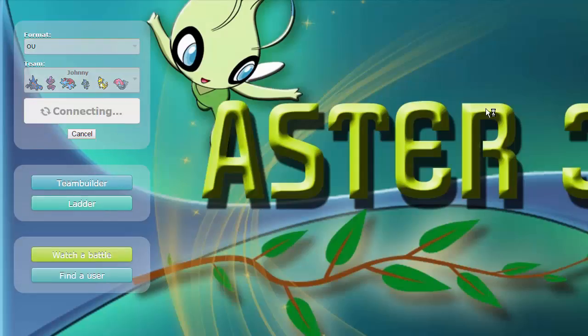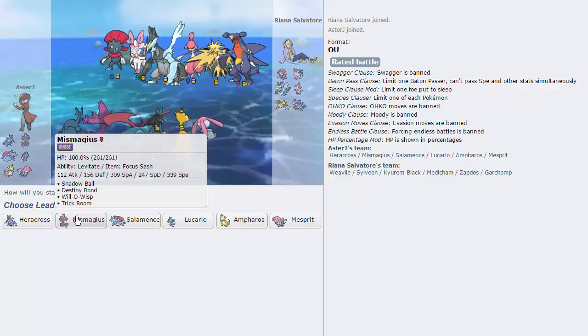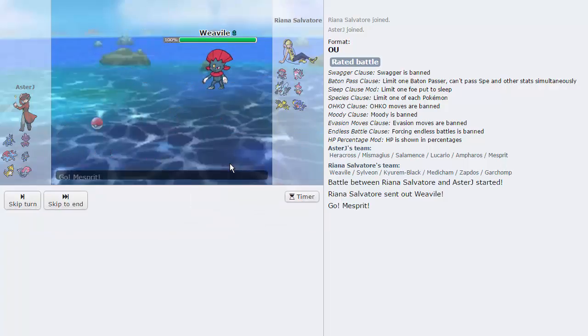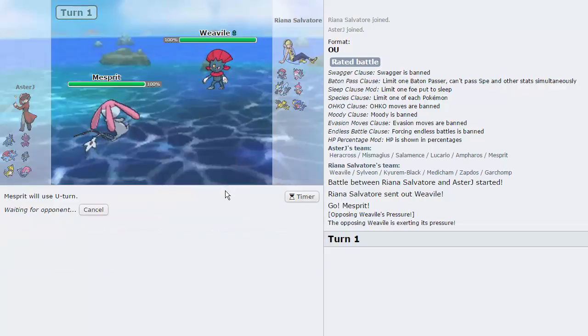That's GG. Unfortunately we lose to a first-turn Volcarona. Moving on — next opponent is Rihanna Salvatore, someone we play all the time. They have a very threatening team. We have a Ghost to counter Mega Medicham, and it's Focus Sash so Weavile can't knock us out in one hit. I want to lead with Mesprit as he leads Weavile. We're Colbur Berry, so I'll go for U-Turn — if he Pursuits me it won't do much damage and I get off a free U-Turn. Getting up rocks is crucial; I'll do that on Sylveon more than likely.